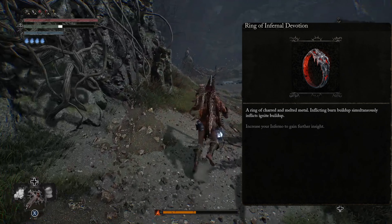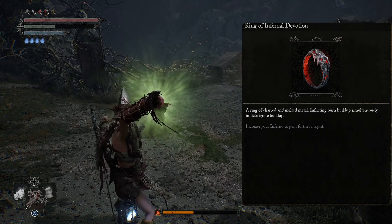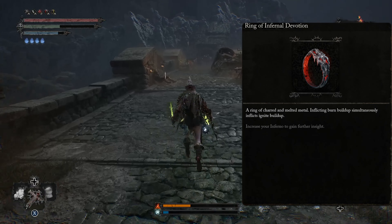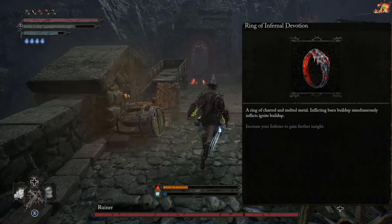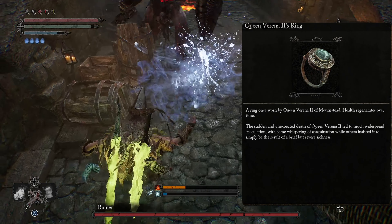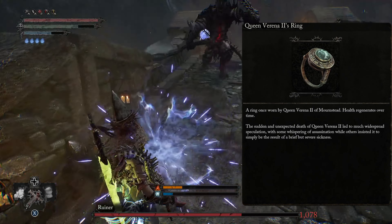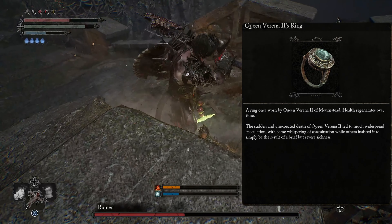We're using the Ring of Infernal Devotion, which means that when you inflict burn buildup, it simultaneously inflicts ignite buildup. So what this is allowing us to do is inflict the burn with our sword, and when the sword inflicts the burn, it inflicts ignite at the same time. The last ring we're running is the Queen Verna 2 Ring, and what this is going to allow us to do is regain health over time. This is really important because it keeps our survivability up as we're fighting mobs.